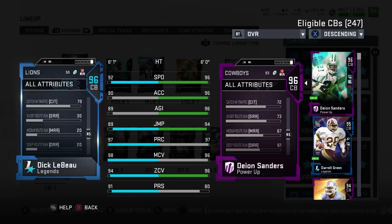With the rest of his stats: 63 block shed, 74 hit power, 74 tackling, 82 catch.